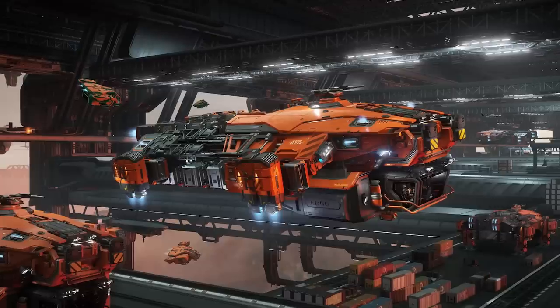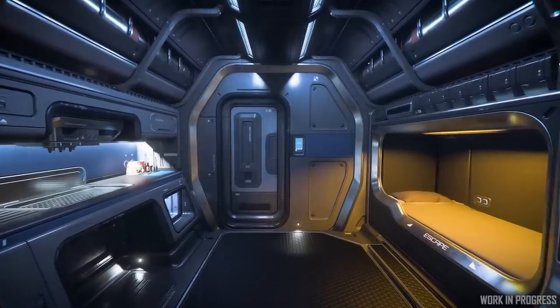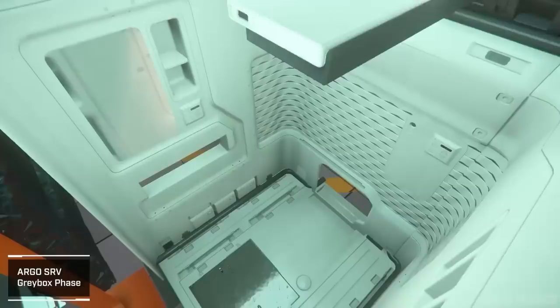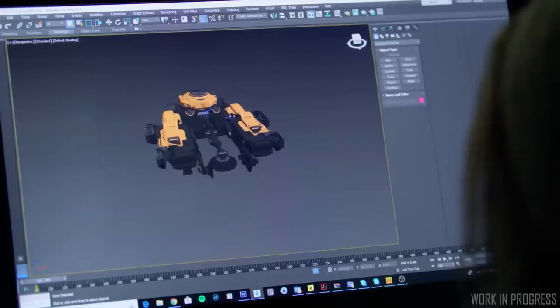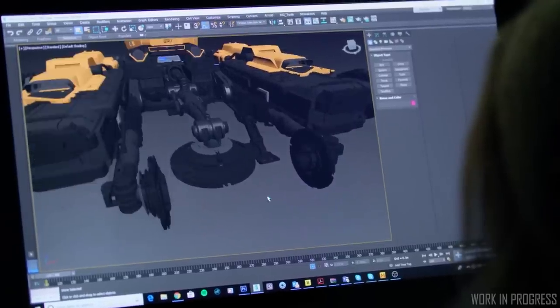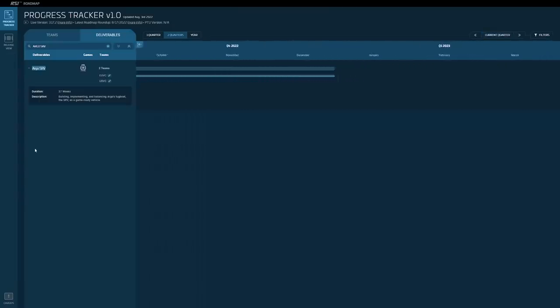The ship itself is mid-sized at about 30 meters in length, shorter than the matching Raft and Mole. Despite the size, the usable interior space is similar to something like the much smaller Hull A. There is minimal room for some cargo, but the majority of this ship is based around moving other ships. The ship is scheduled for plenty more work taking to the end of the year, which will likely result in a Q2 or Q3 release of next year, but nothing is set in stone.